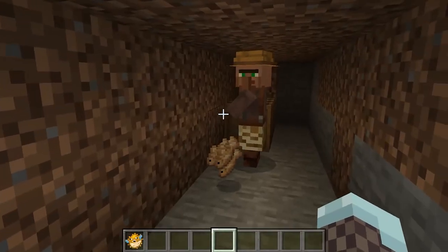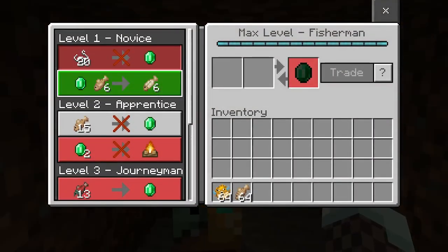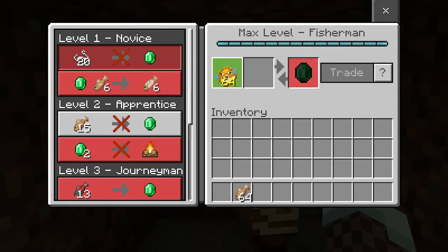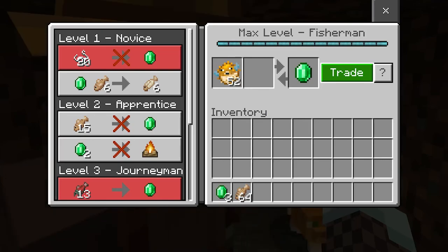Number two: trading. Master level fishermen villagers will trade emeralds for puffer fish. In Bedrock edition, fishermen will buy one to four puffer fish for one emerald. In Java edition, they will only buy four puffer fish for one emerald. Go give it a try and see what you can get.